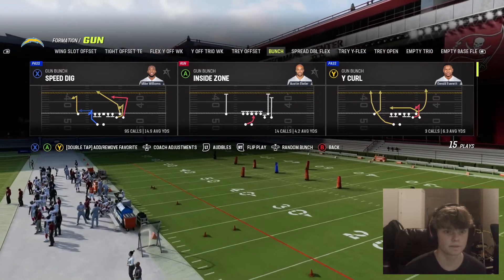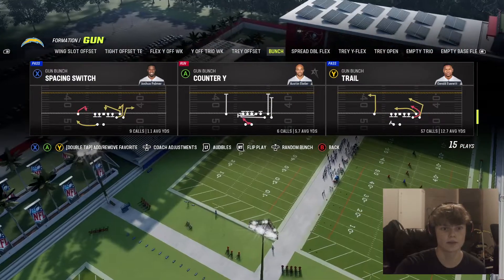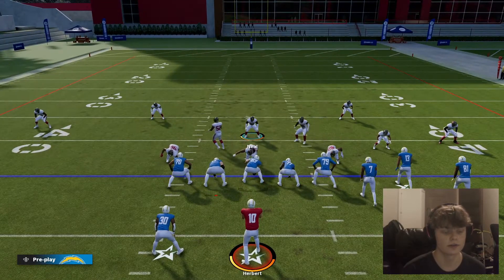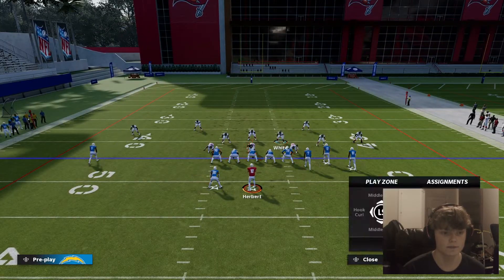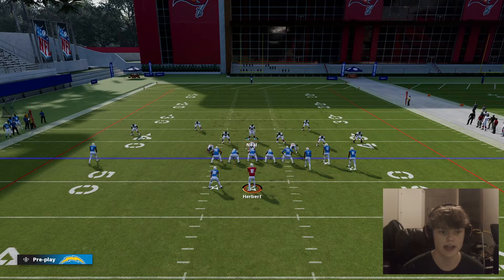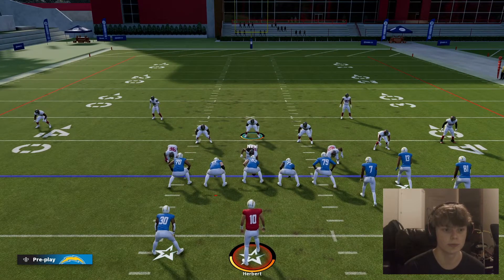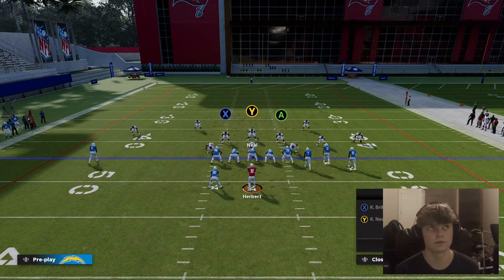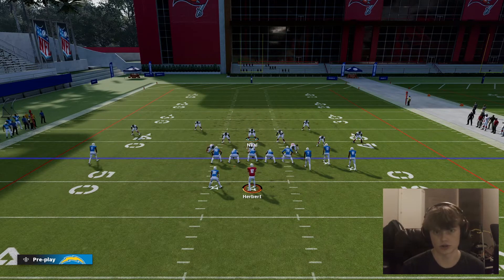And then we're just going to select trail again if we can find it. Now we're going to do the adjustments, and then we're actually going to put this guy right here to a curl flat. You can just press A and then right on the left stick, or you can double-tap the right D-pad — right on the D-pad then press A and then right on the left stick. That's for quick adjustments.